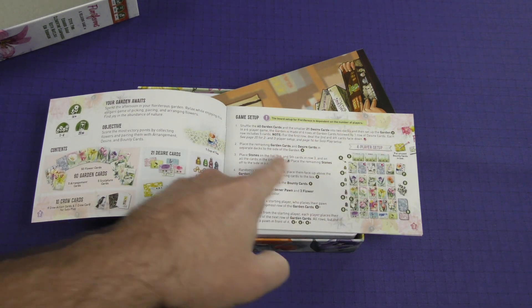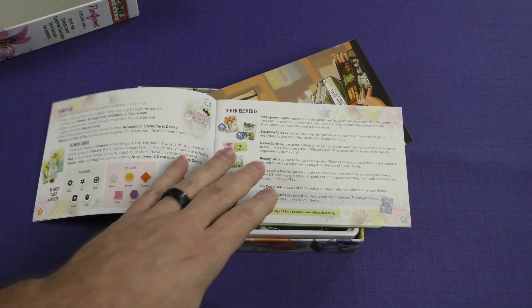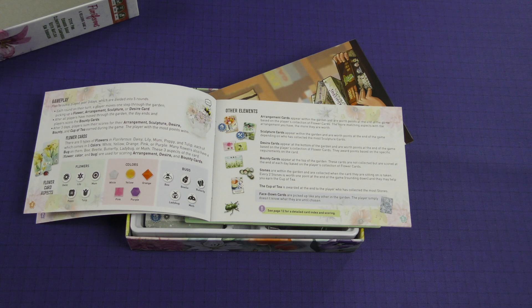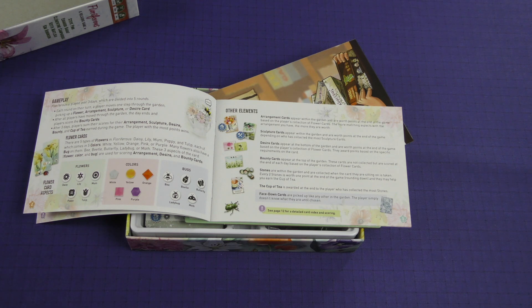The game setup is dependent on player count. It's played over three days, which are divided into five rounds. Each round, on their turn, the player moves one step through the garden, picking up a flower, arrangement, sculpture, or desire card. After all players have moved through the garden, the day ends and the players score the bounty cards. After three days, they sum their scores and the player with the most points wins.